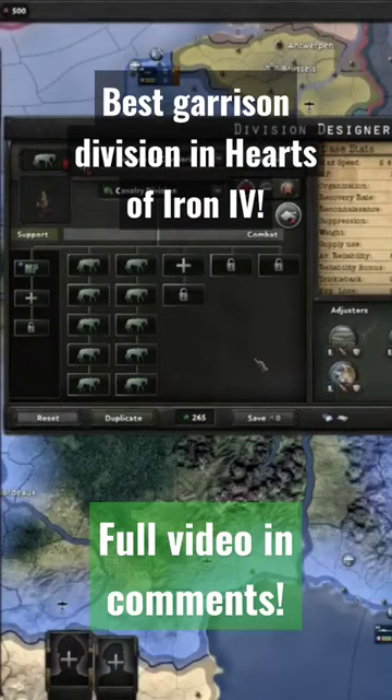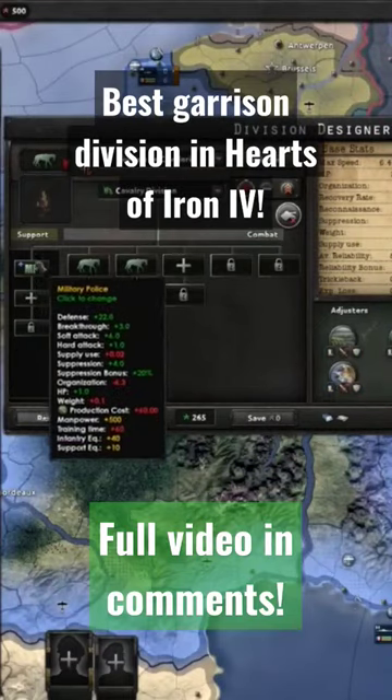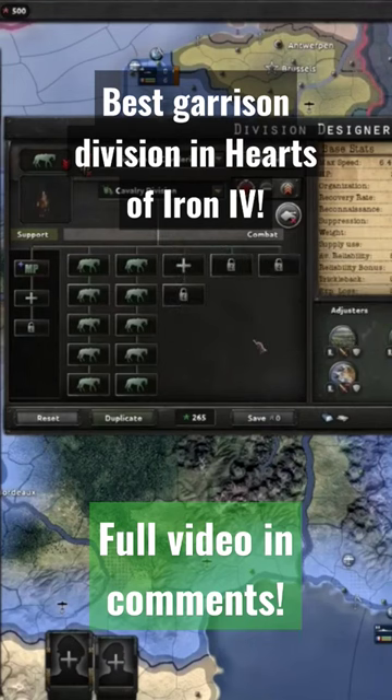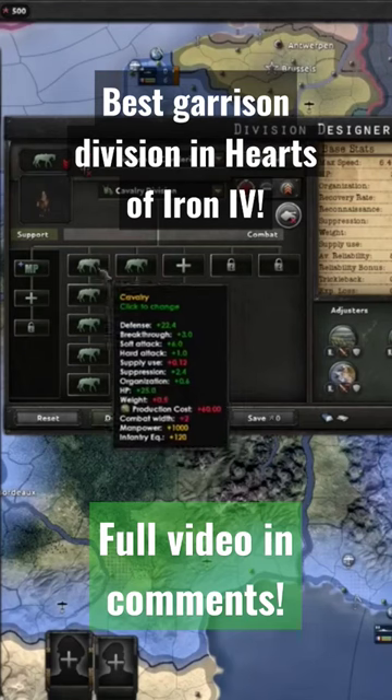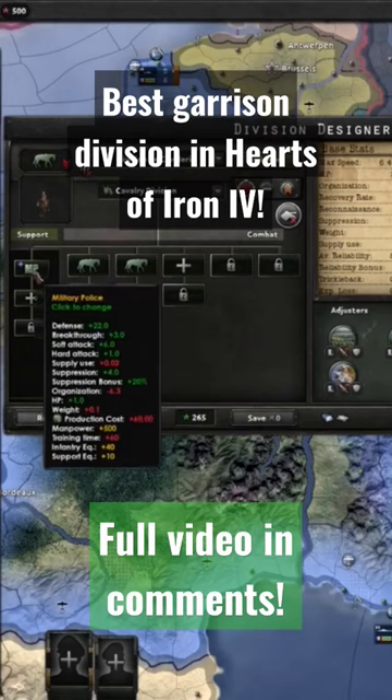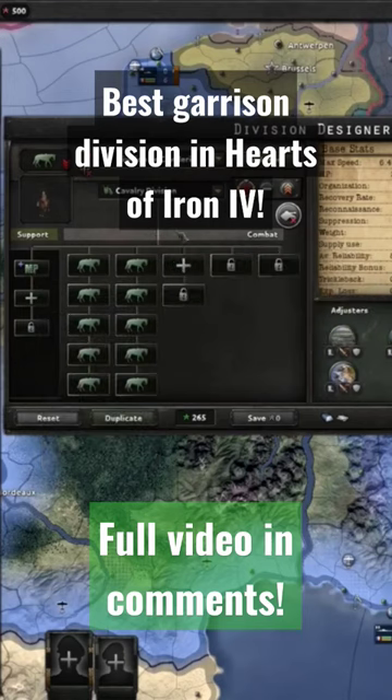For a garrison division, I'll always use cavalry with military police as soon as I can get it. There's a bit of a weird mechanic that I won't go super in-depth with, but the wider your cavalry divisions are, the less support equipment will be needed for the same level of suppression.